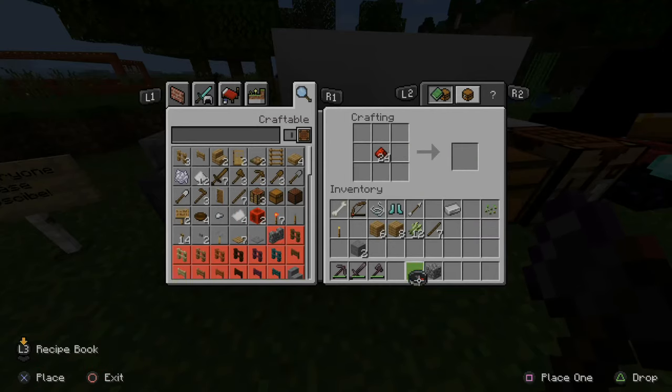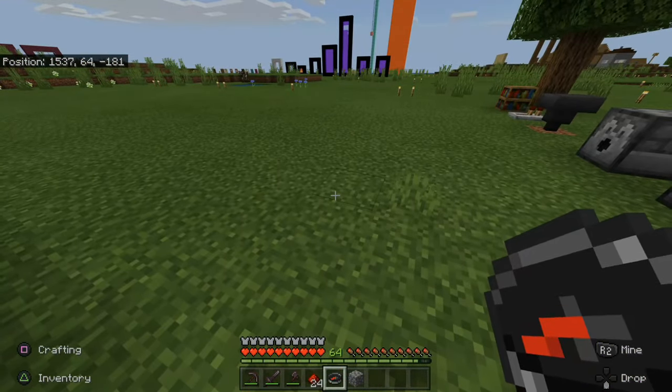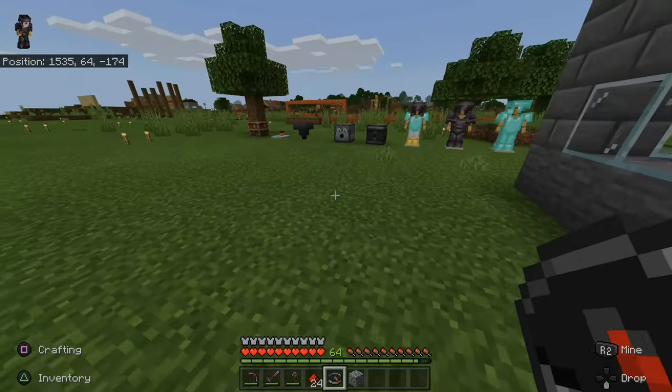Let's craft this and put it on my action bar right now and place it right here. Then go to it with R1 and we can go ahead and see where we have to go. We can turn and as you can see it will go ahead and still face that way.